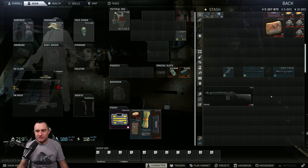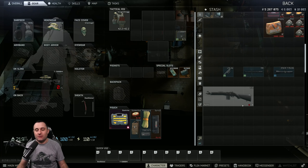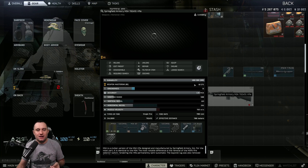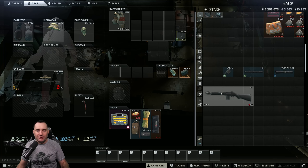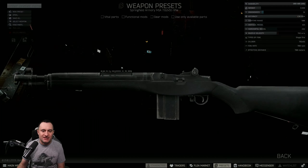From here, we have the M1A, which I just bought straight off Peacekeeper. Whether you get one out of raid or out of your intel case, it doesn't matter — you want the standard M1A with the 16-inch barrel. Let's hop into the mod screen and get this thing built.